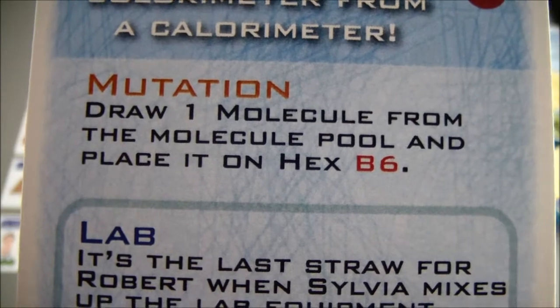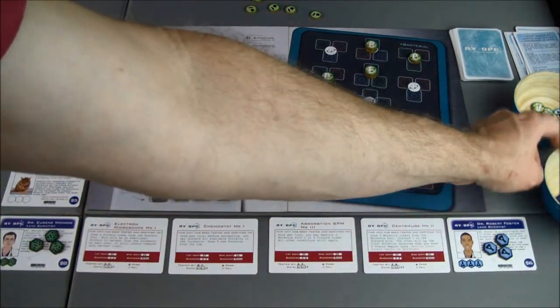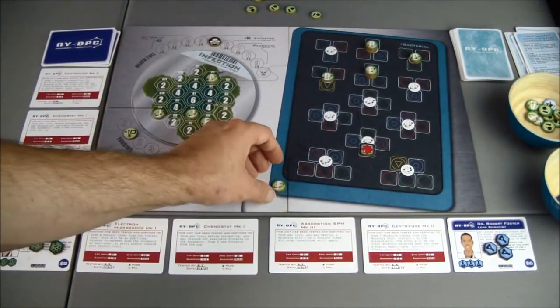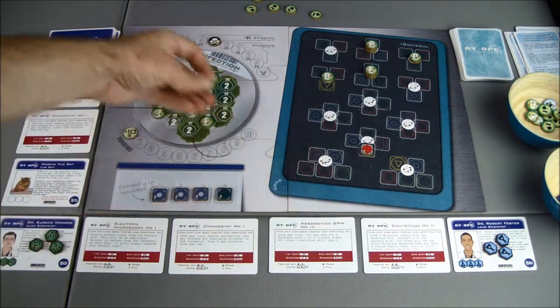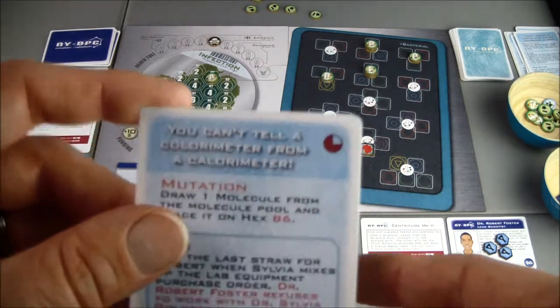Draw one molecule from the molecule pool and place it on hex B6. Now we know — this molecule will go on B6 and I don't have to draw one. So we have two F's out there and two J's.